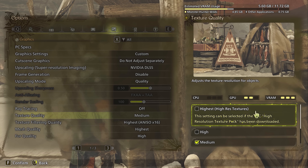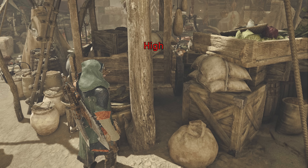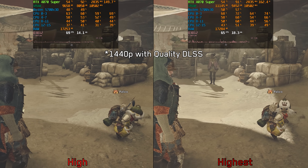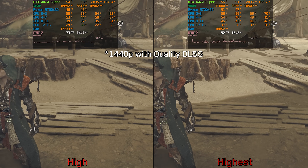There is also a 70 GB high-resolution texture pack DLC which does slightly improve the quality and clarity of some textures. However, using it on the 12 GB 4070 Super results in severe stuttering and performance issues.